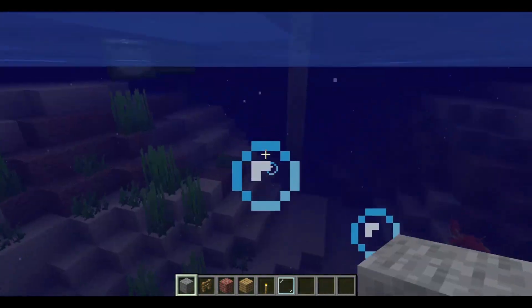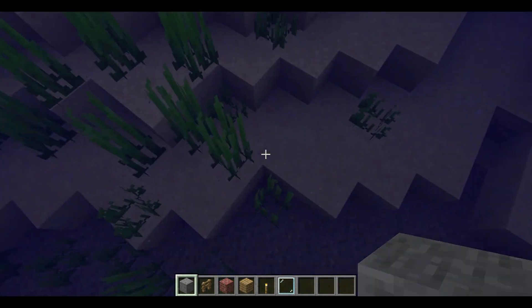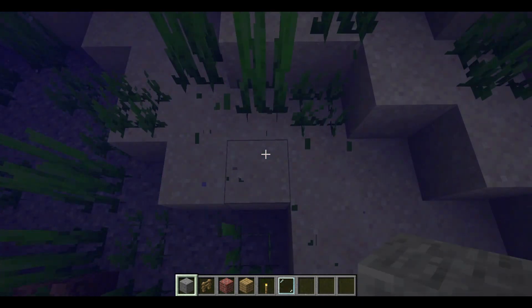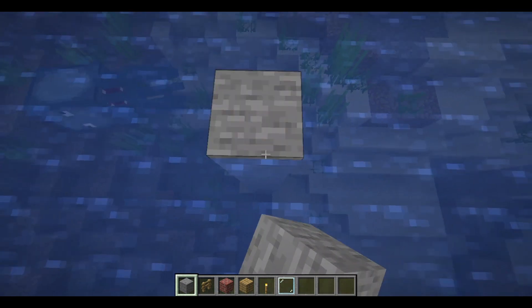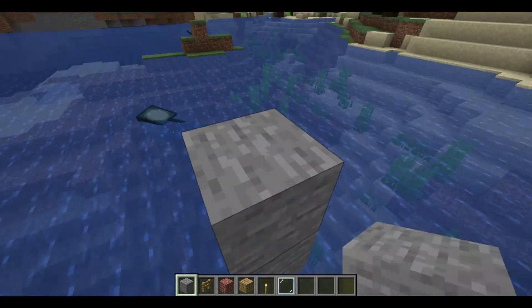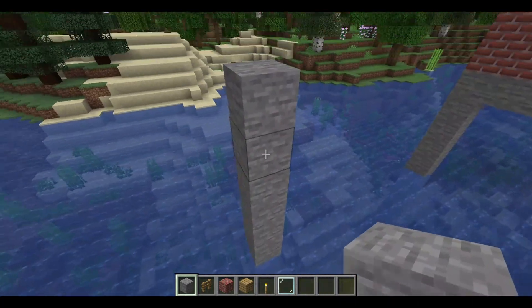What you have to do first is build a pillar coming out of the water. If you're building it in the middle of a lake, if you're not then you can skip this step. So you build a pillar just like that, and then you have to have it a good amount of height — around five to six blocks would be good.